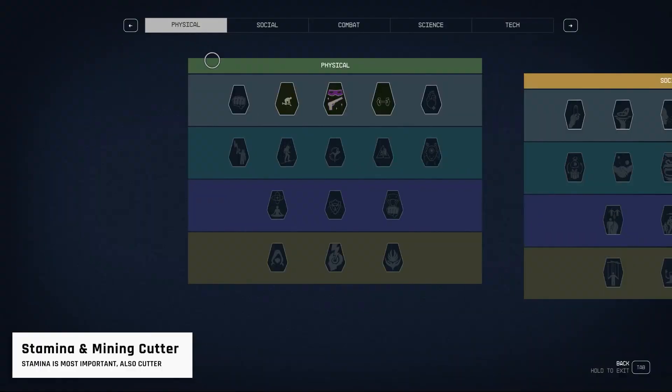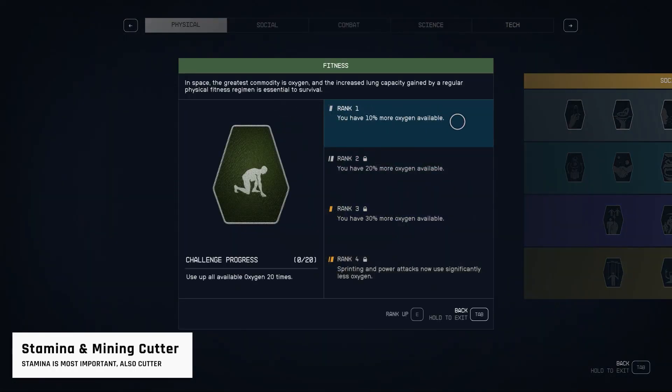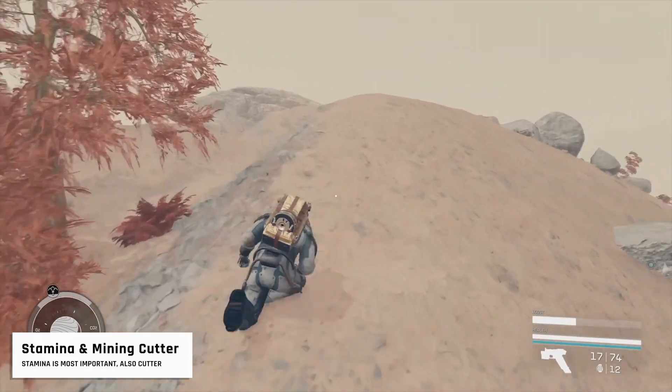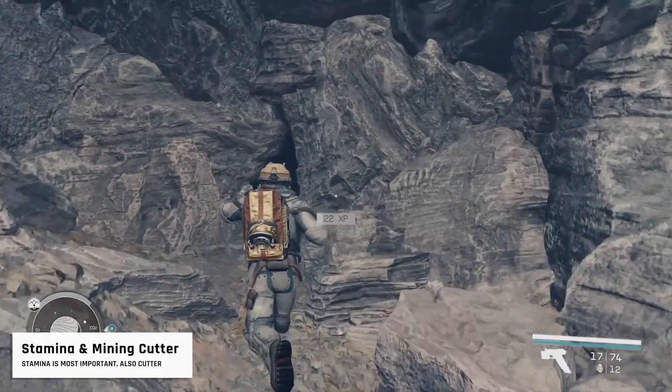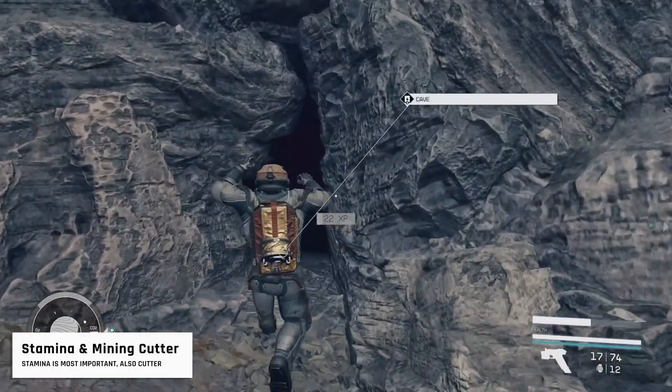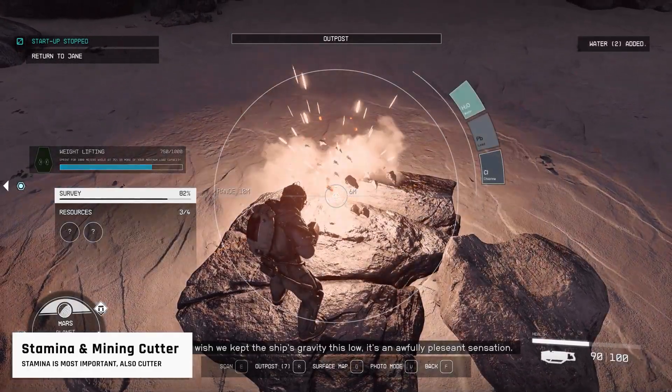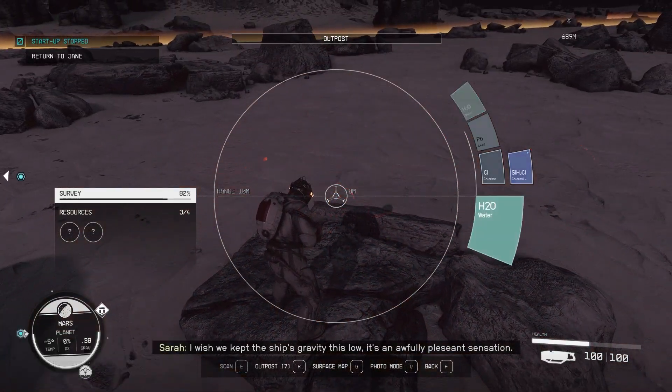Stamina is even more important than your HP. Boost your Fitness skill as much as you can to increase your stamina. You'll do a lot of running in Starfield — more stamina means less downtime, and it's going to be especially helpful when navigating large planets. Bonus tip: always carry a mining cutter with you. It's crucial for many quests and lets you mine rare resources on most planets.